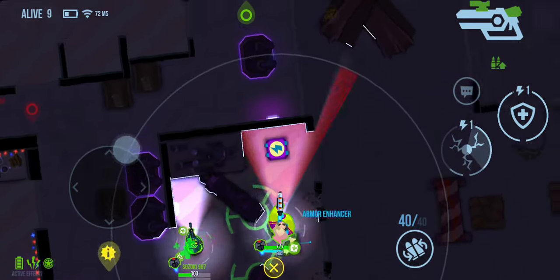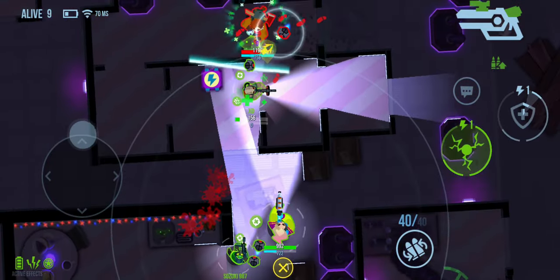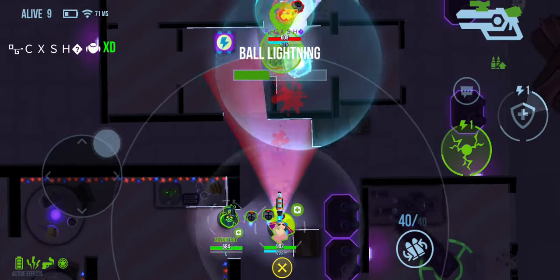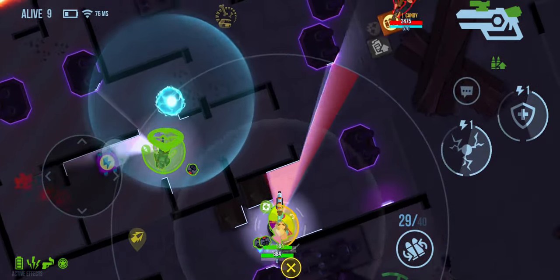That's overall a good change because shields were way too strong before. There we go — that was what I was looking for! That was sweet, my first kill with those balls colliding. Launch one over there and they can't use abilities — zap! Very good.